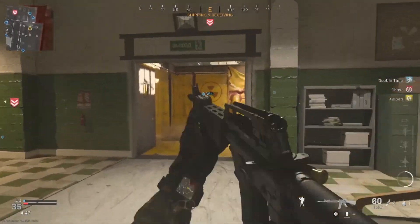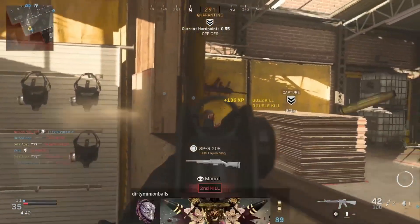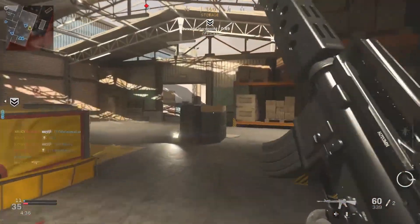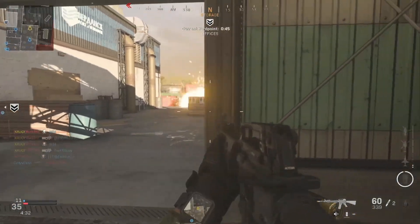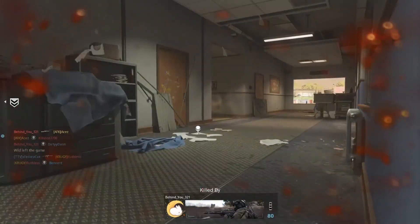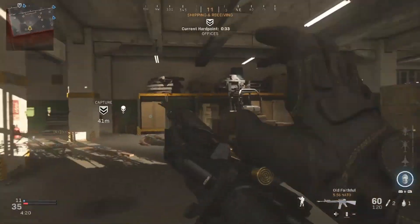I'm just trying to use this new blueprint, man. That's all I'm trying to do. Was there two of them? I swear there was another one — he might have got the other one. I really like the gold on this, the really subtle gold, but I hate how you can't see it. I even hit my guy with the pre-fire, shot him in his stomach like four times. Crazy.